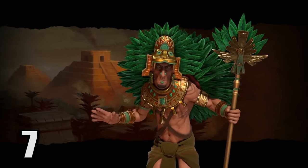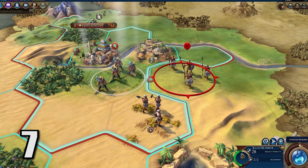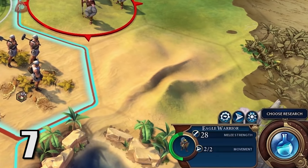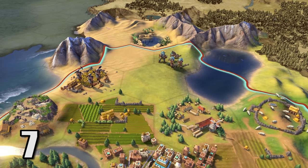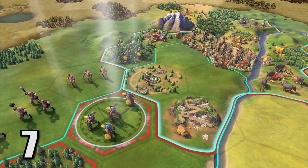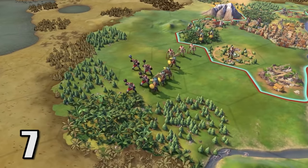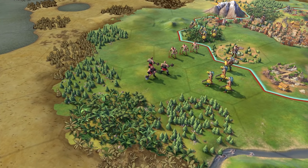At number 7, Montezuma's Eagle Warriors. These early game replacements for the Warrior unit have a melee strength of 28, which is kind of scary considering they start with these guys. When they defeat an enemy unit, they turn them into builders. For this reason, spawning next to the Aztecs puts you in immediate danger, because these guys will be among the most powerful units within the first 50 turns of the game.